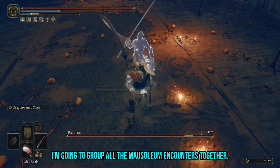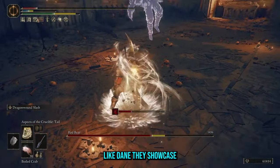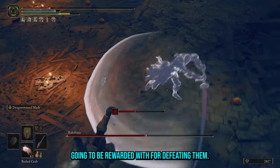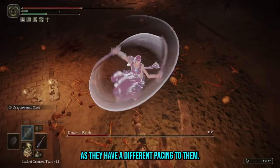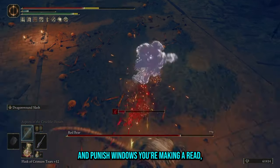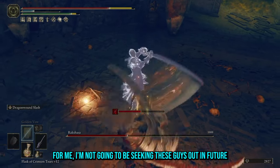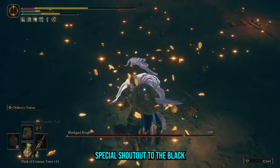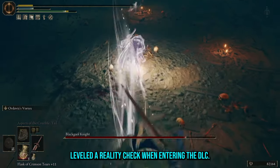I'm going to group all the mausoleum encounters together. Although they vary in difficulty they equally all do the same thing well — like Dane, they showcase new weapons, armour and ashes of war, so you can see what new loot you're going to be rewarded with for defeating them. Your enjoyment of these fights comes down to whether you like PvP, as they have a different pacing. Rather than learning combos and punish windows you're making a read, baiting attacks and taking a risk when attacking. I'm not going to be seeking these guys out in future playthroughs because I like the fight — it'll be because I want the loot they drop. Special shout out to the Black Jail Knight for giving everyone who thought they were over-levelled a reality check when entering the DLC.